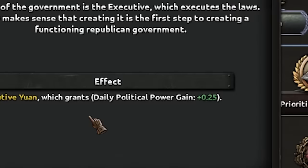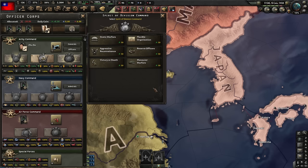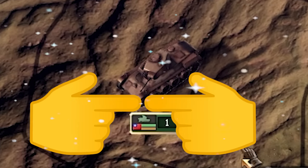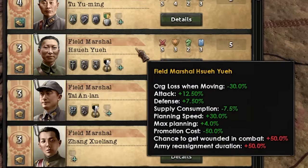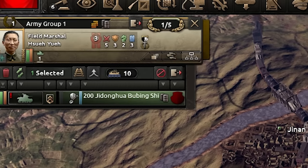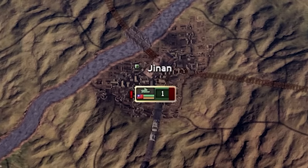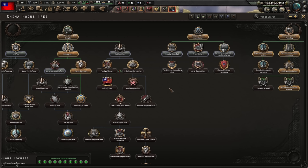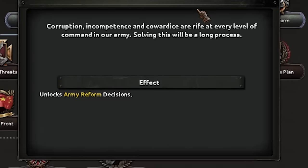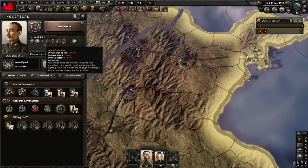The political power focuses are done and I have the feeling Japan can attack me very soon. Let's get army reform, allowing us to sacrifice army experience for a better military — we're basically getting rid of army corruption because it's not fun. And I wasn't wrong — a few days later, they declared war.